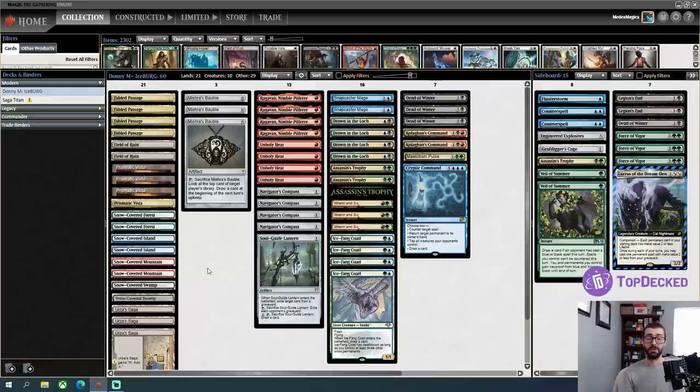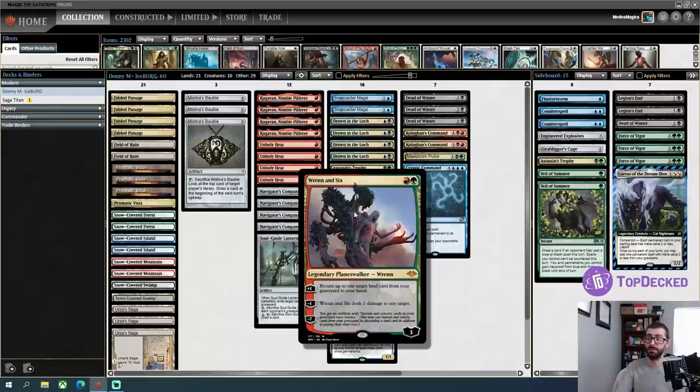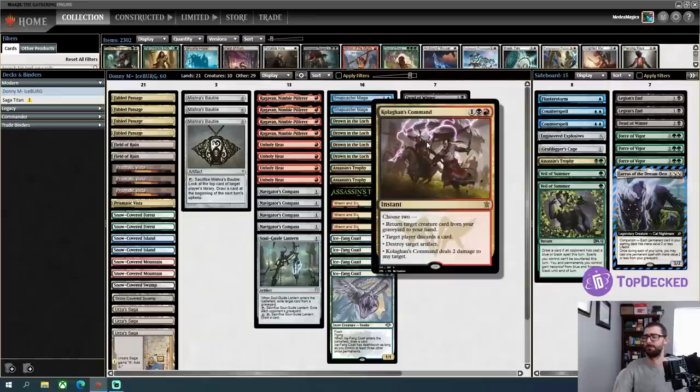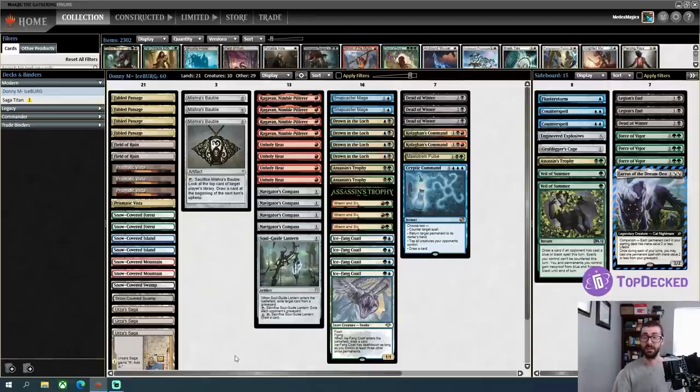Assuming we do get out of the early game, we should be pretty well off versus aggressive decks. We have Ren and Six to ping off small creatures with its minus ability, Icefang Coatl to trade, Unholy Heats, Assassin's Trophies, Drown in the Loch, Snapcasters to bring it back, Dead of Winter to wipe the board, and Culligan's Command to buy back our death-touchers and Snapcasters again. The card quality is absolutely gross if we can cast them, and there have to be some concessions to that.